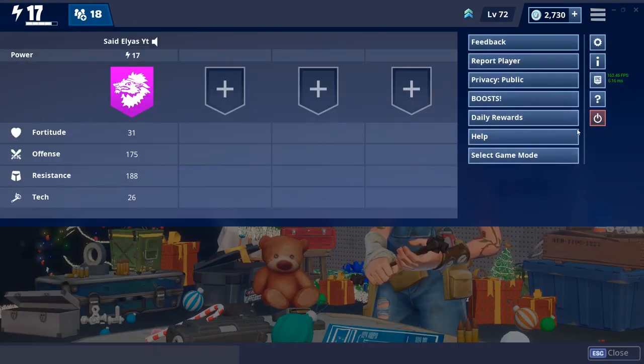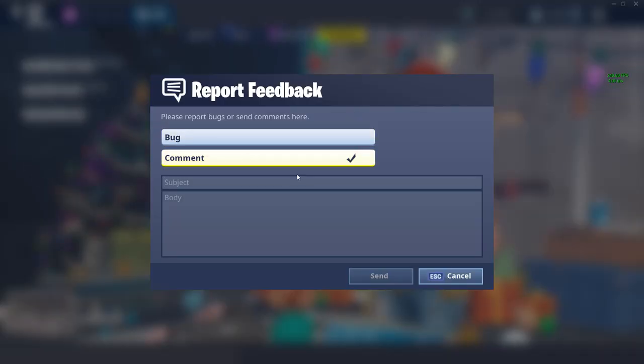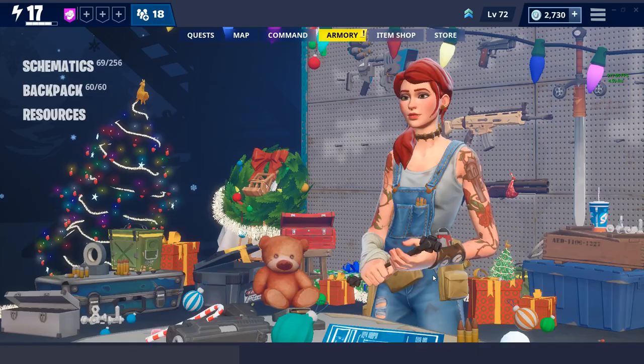Please guys, we can do it all together. Just go to your menu, click on feedback, click on comment, subject is 'Missing Upgrades and Research Option,' and yeah, just report it to them. Please guys, I think it will work.